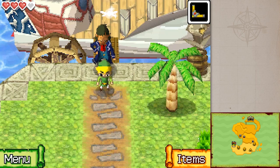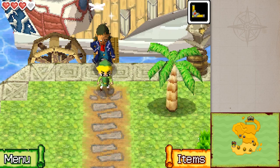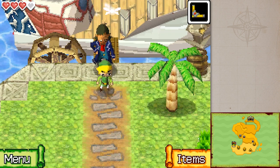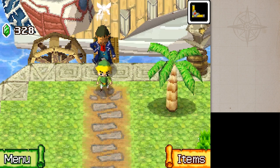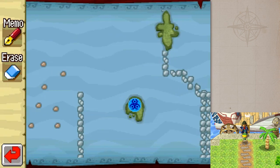Hey everybody, it's Chuggaaconroy! Welcome back to more The Legend of Zelda: Phantom Hourglass. Last time we explored the Northwestern Sea for the very first time after obtaining the sea chart for it, and had a run-in with the ghost ship. We were not able to catch up with it - it outran us because whoever designed these waters thought it'd be a great idea to stick a Lost Woods in the middle of the ocean somehow.